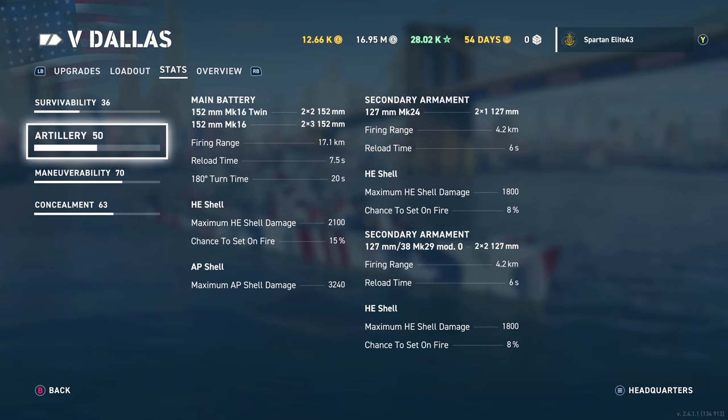We've got 2x2 and 2x3 turrets — five guns over the nose and the rest over the rear. 152mm guns, 17.1km range, 7.5 second reload time. If you remember the Wichita, you could get it down to 8 seconds, so that's the range you're looking at. 7.5 seconds is pretty good. Turret turn time is 20 seconds, also pretty good. HE shell damage is 2100 with a 15% chance to set fire in our current build. AP shell damage is 3240 — that's the maximum damage per citadel. It's not a huge hit, but it's going to hit you a lot.